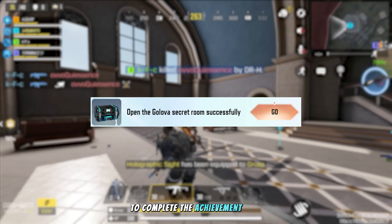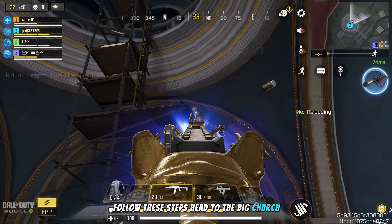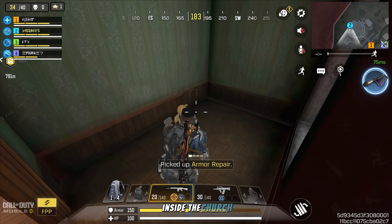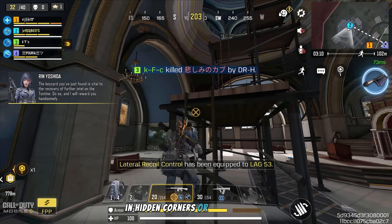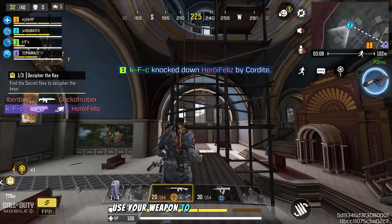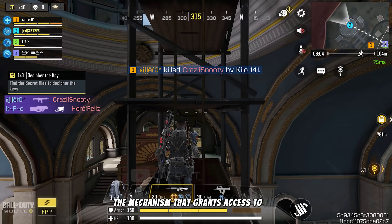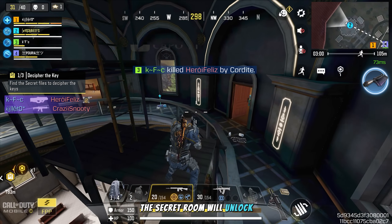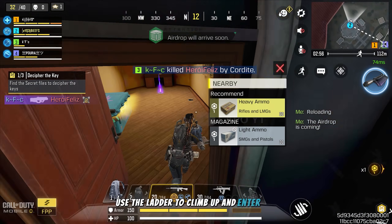To complete the achievement task 'open the Golova secret room,' follow these steps. Head to the big church located in Tranquility Parish on the Crai map — this is where the secret room is hidden. Inside the church, there are teddy bears scattered around in hidden corners or elevated areas. Use your weapon to shoot each teddy bear, which triggers the mechanism that grants access to the secret room. After shooting enough teddy bears, the secret room will unlock on the top floor of the church — use the ladder to climb up and enter.